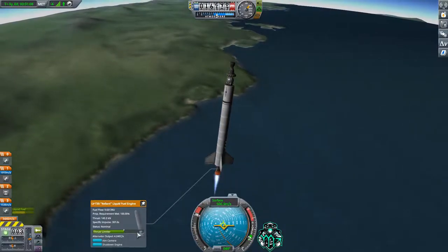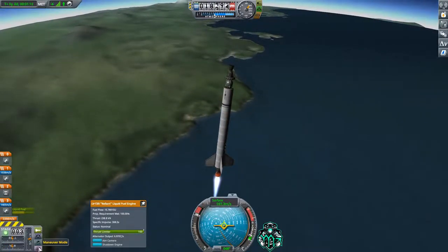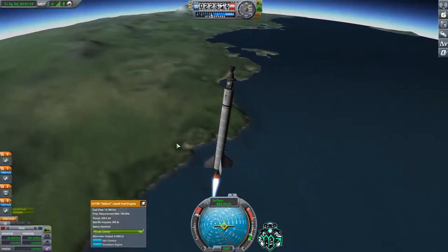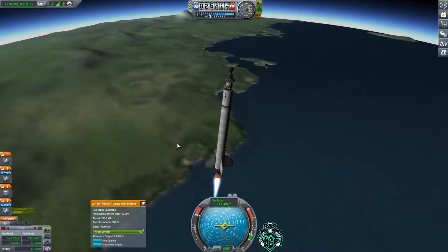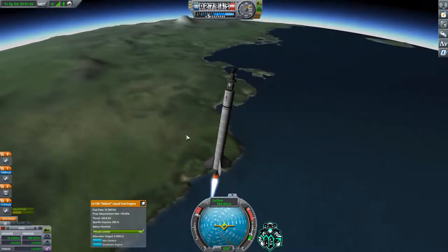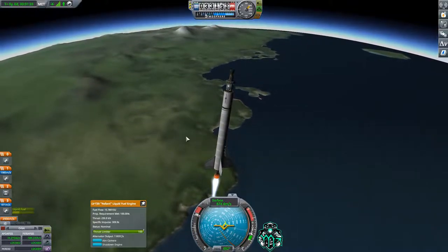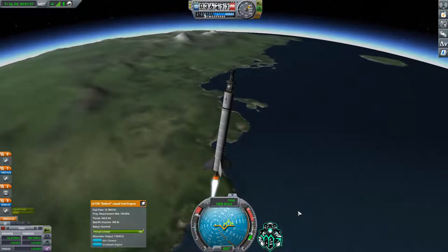We staged — let's go ahead and turn that up to full. Switch over so we can see our altitude. Everything so far is going all right; we did stray off course a little bit but that's not going to kill us. We're up at 26,000 meters — we're really getting to the point now where flipping over isn't going to hurt us anymore. I think we're on track, everything's looking good.